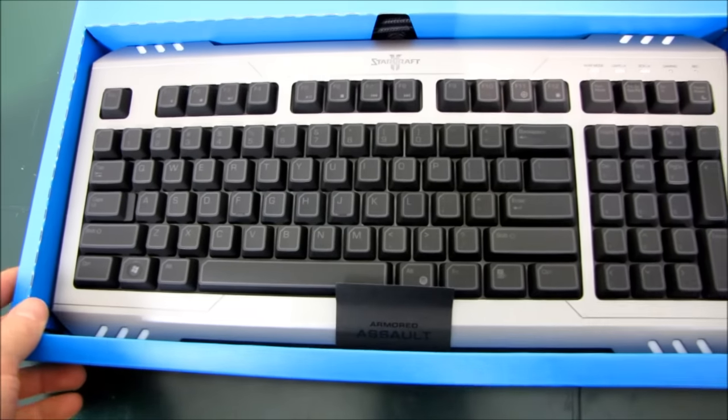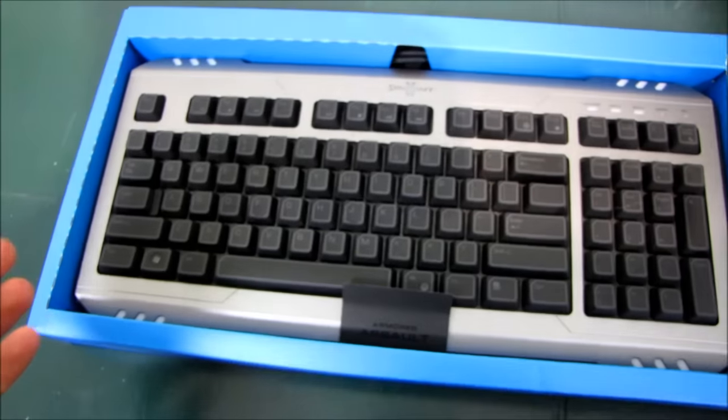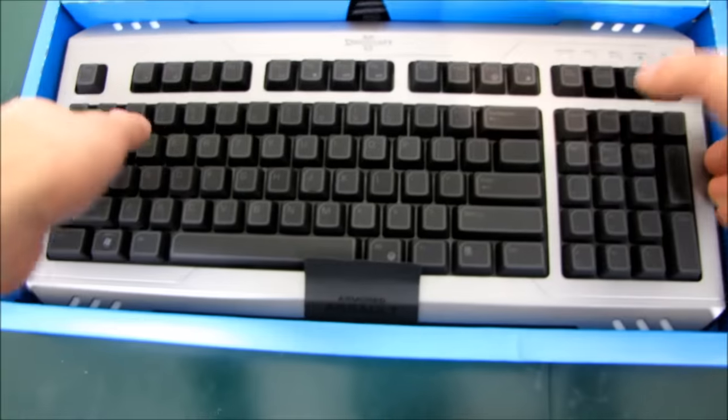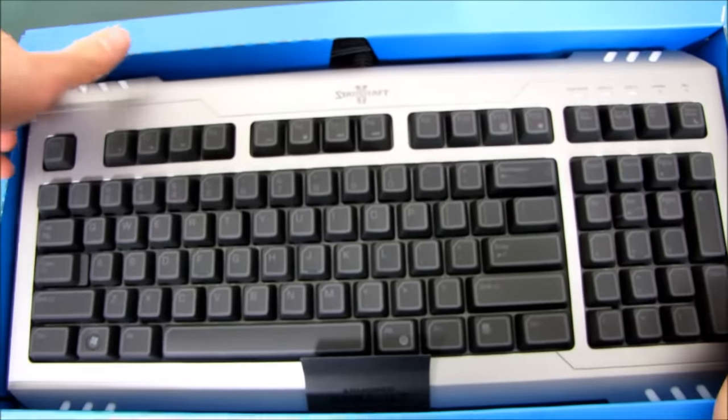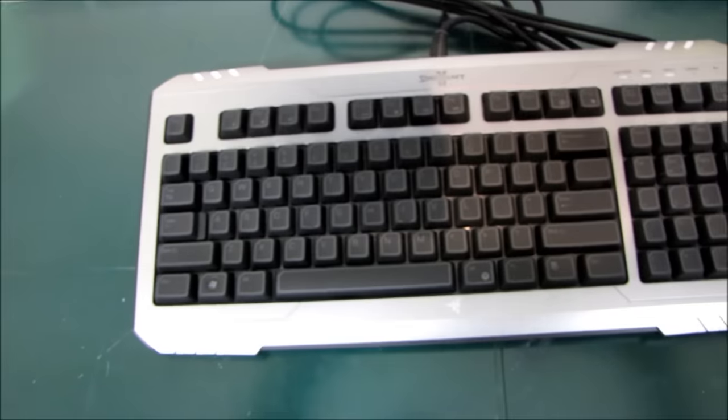Here's the Marauder keyboard. The box actually makes it look like more of a black keyboard, but you can see quite clearly that it's more of a silver keyboard. So if you were expecting a black keyboard, you better adjust your expectations because this is the color scheme we actually have going on here.